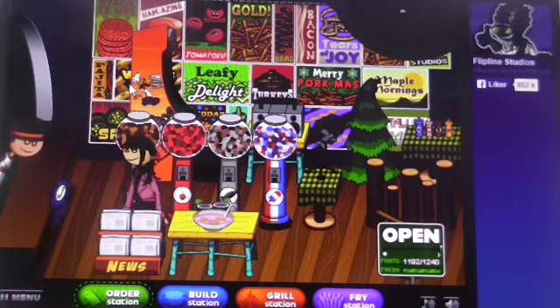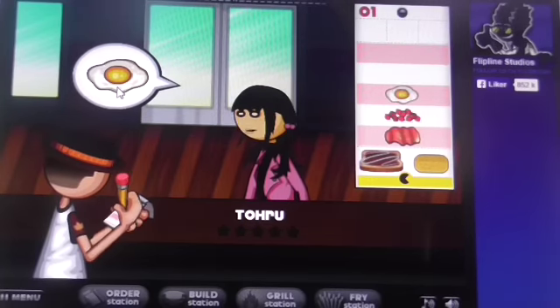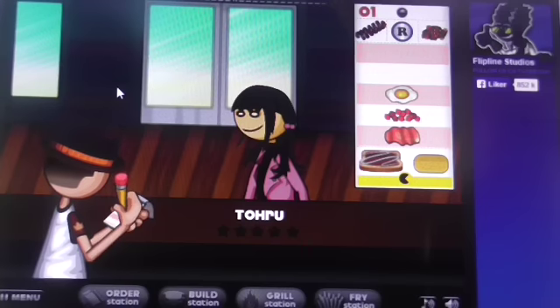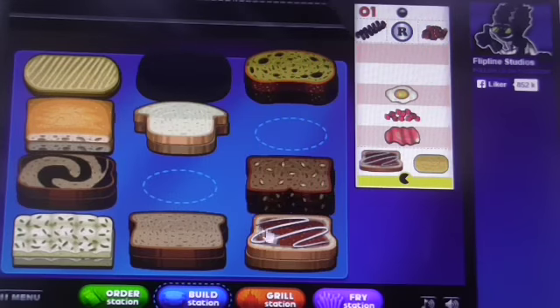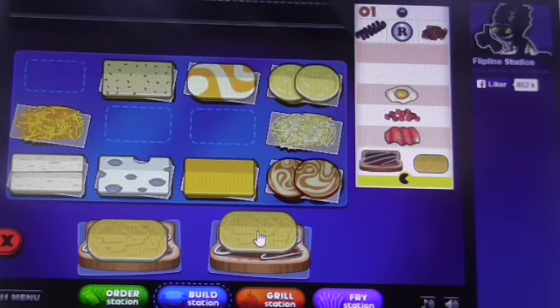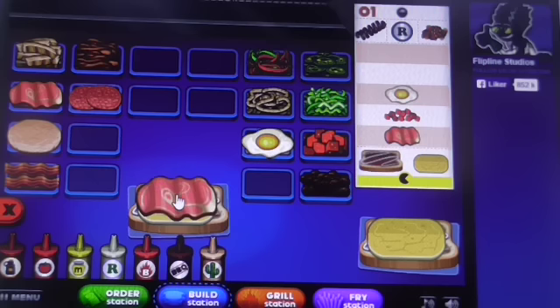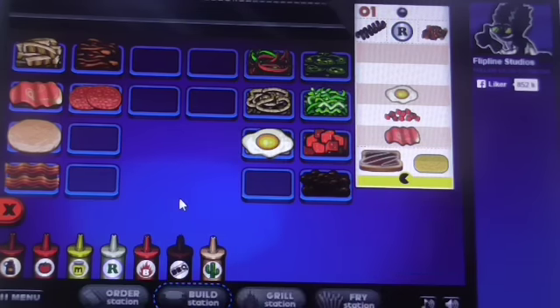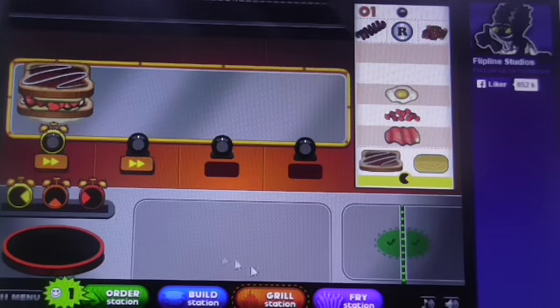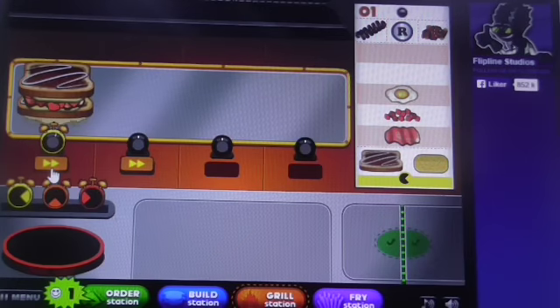One thing I've noticed about this game is that they always have one standard topping which is similar to one specific holiday. I've been misunderstanding which topping is seasonal and which is standard because they look kind of alike. Fried egg is kind of a Maple Mornings one, and maple syrup is kind of a Portalina one — that's just what I think. The fried egg doesn't look too good to be honest; I don't think I would have ordered that.